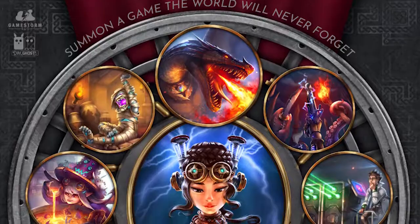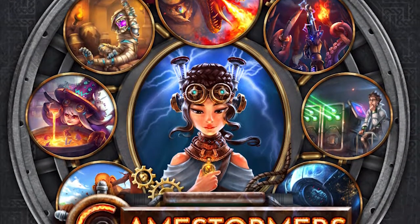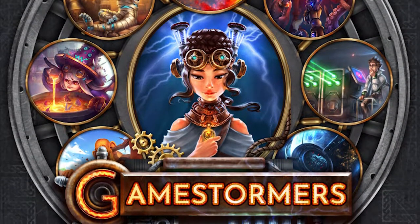Hey guys, and welcome back to another Unfiltered Gamer board game review for the game GameStormers. The game plays 3 to 6 players, takes roughly 45 to 90 minutes to play, and is for ages 9 and up. In GameStormers, you are brainstorming games — you're going on a journey where you'll be gathering mechanics, items, and storylines in an attempt to create the best game concept ever.